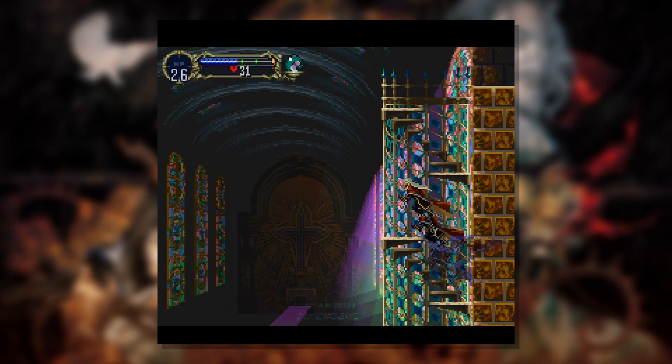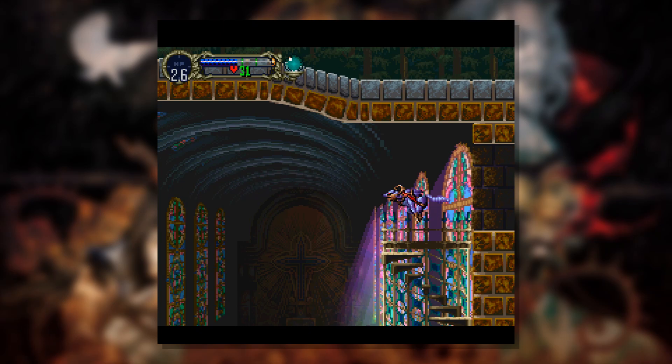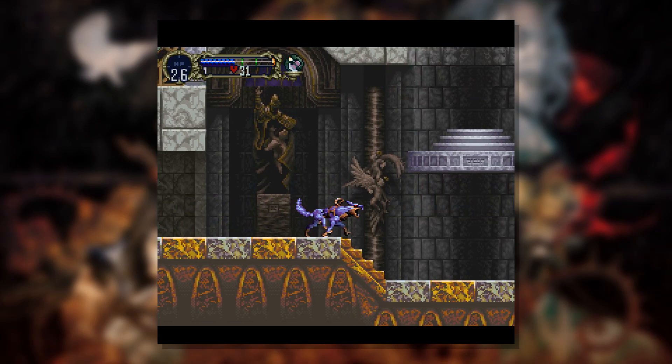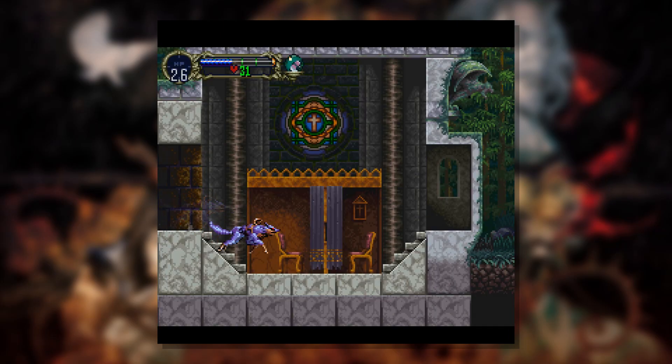I keep thinking I want to run, which we would need to turn into a bark bark for. Let's do that — let's turn into a bark bark. The bark bark doesn't jump very good, but we can in fact bark and we can run. Oh, and we stayed the bark bark between screens there. I'm not sure if we'll scare enemies away as a bark bark.